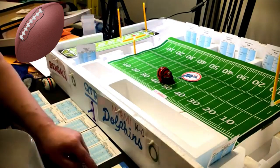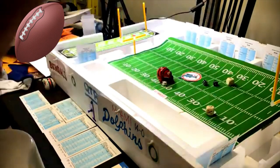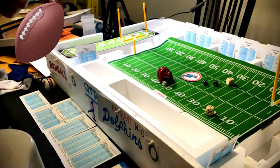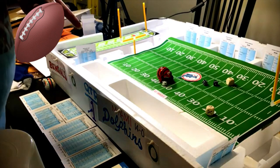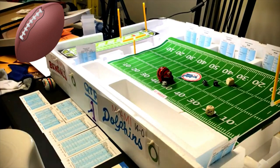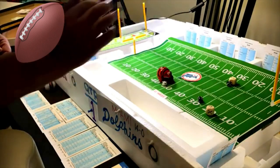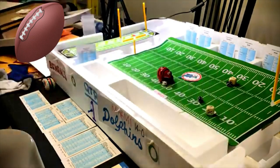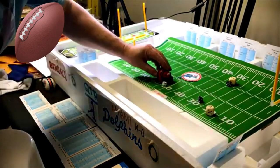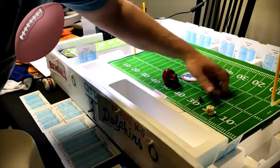Off tackle with Doug Dressler — a seven, which on Miami's defense is zero yards, but there's a possible defensive penalty. We roll: five and five on Miami's penalty — offsides. So they move five yards upfield and have a first and five instead.